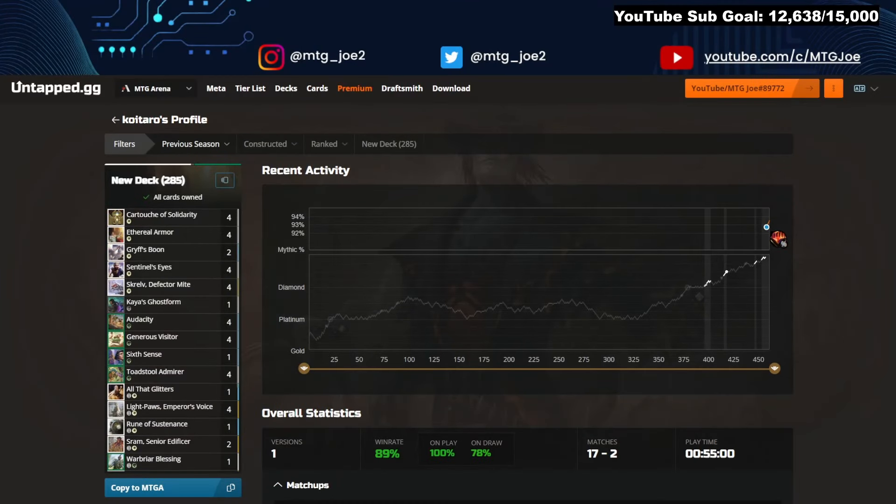Welcome back folks, MTG Joe here. This weekend is the Explore Best of One Qualifier play-in. We have a video up for the best decks if you want to check that out. When we were looking at the best decks, we actually came across this one deck from an individual Koitaro. Went 17-2 with it. It's a green-white Auras deck — something we don't see too often in the Best of One format, let alone in the Explore format, so I thought we would try it out today.